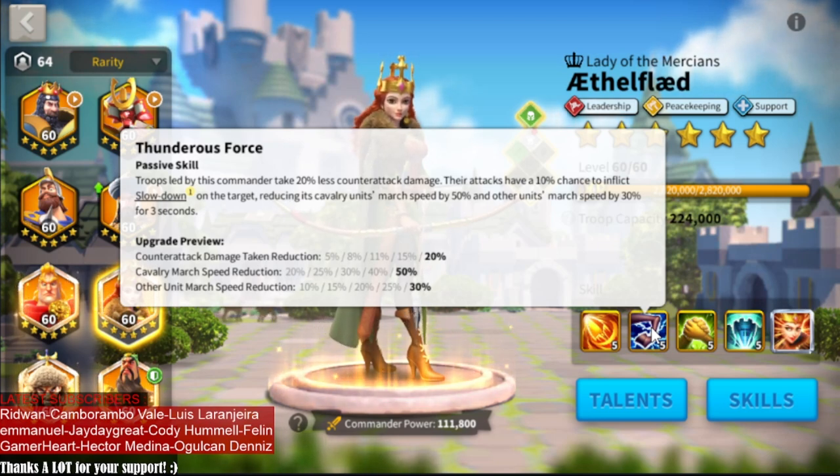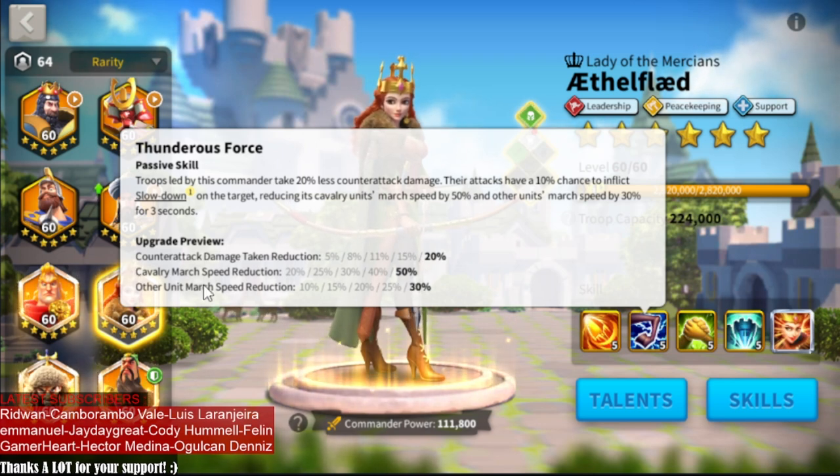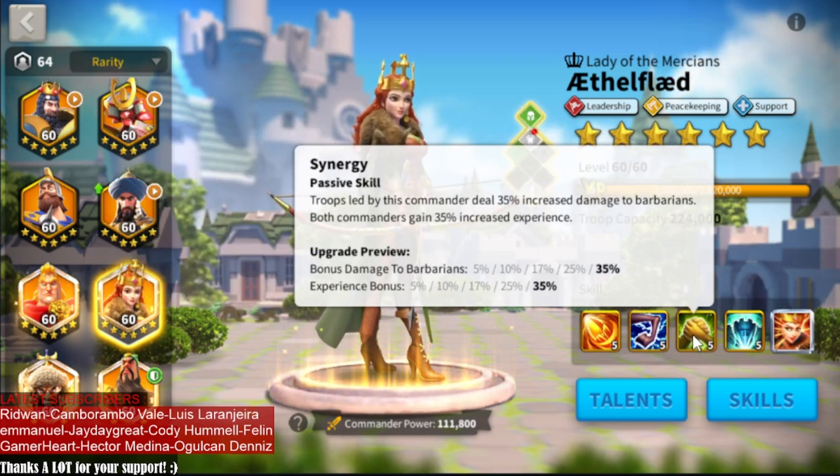Her second skill is another debuff and it reduces the counterattack damage of the troops, which is a decent skill to give you a little bit of tankiness. You also have a 10% chance to reduce the march speed of the enemy. The good part of this skill is it reduces 50% march speed of cavalry, which is the fastest troop type in Rise of Kingdoms. In general, this is just an alright skill.